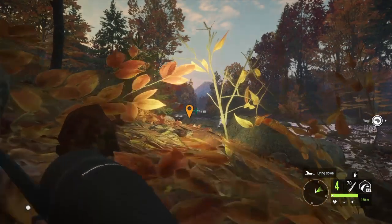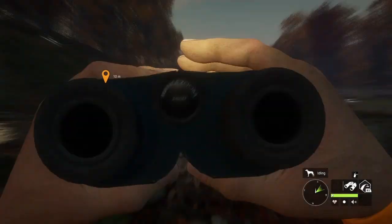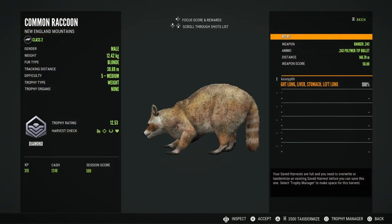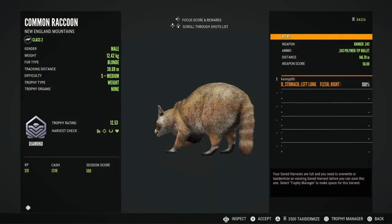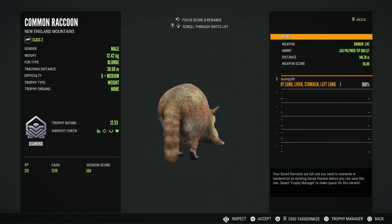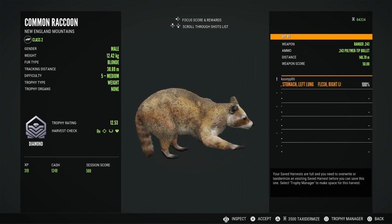After doing a ton of coon hunting over on Mississippi Acres for the last year, I had struggled to even find big level 4s. So finding this diamond on New England was super awesome. It is my favorite diamond that I've got so far — I love these little dudes and I think they are a lot of fun to hunt.